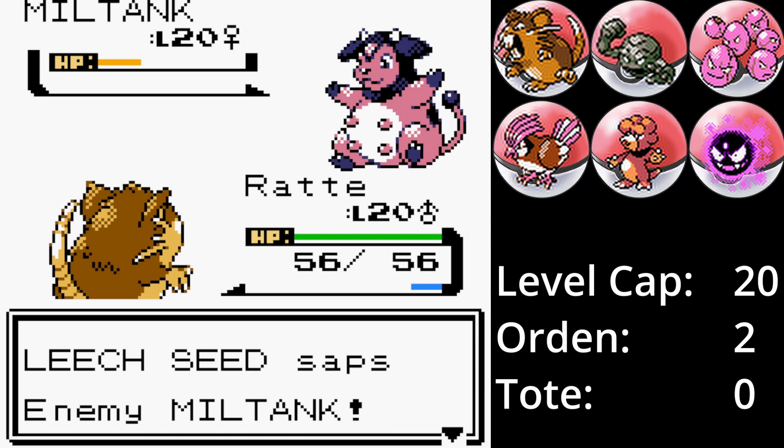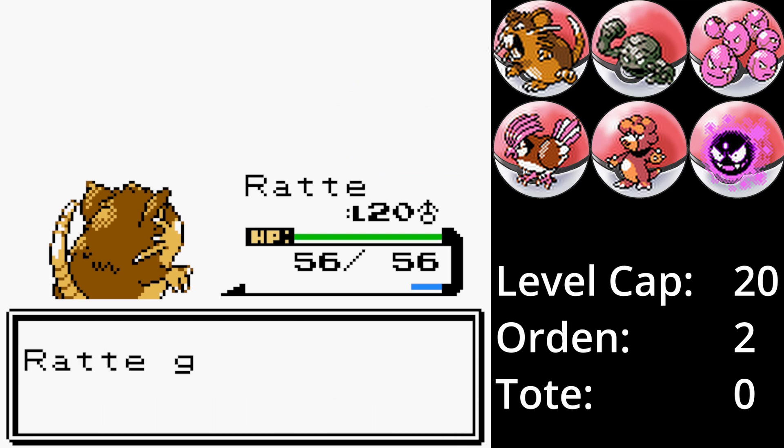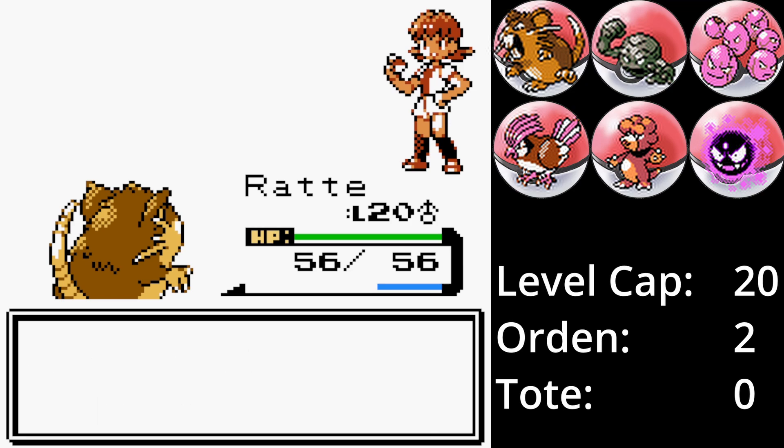Doch so wie es aussieht, habe ich mich verzählt und das gegen Kiesel war der fünfte Walzer. Das ist jetzt ein wenig peinlich und die Stimmung zwischen Ratte und mir ist etwas angespannt. Ratte ist schneller und besiegt die rosa Kuh mit einer Kopfnuss. Damit ist der dritte Orden gewonnen, das Band der Freundschaft zwischen mir und Ratte zerstört, und es geht weiter nach Teg City.